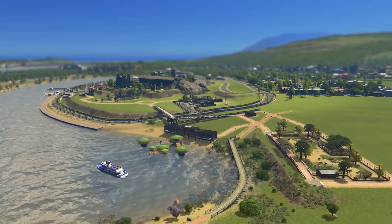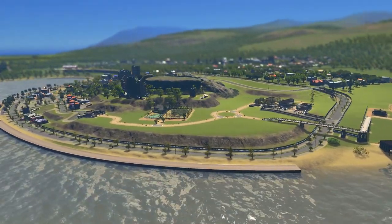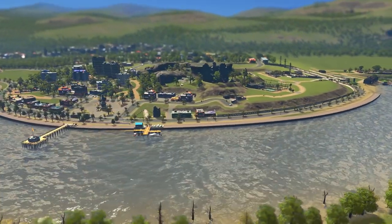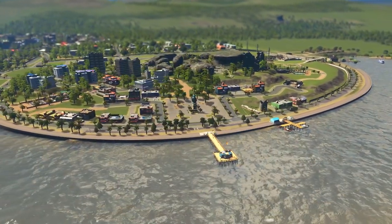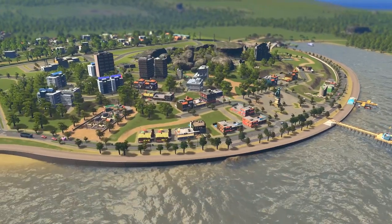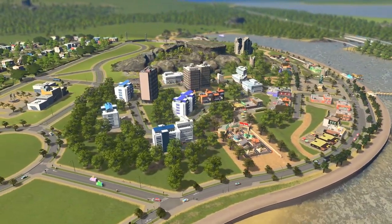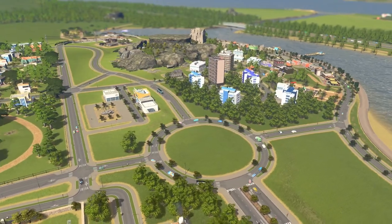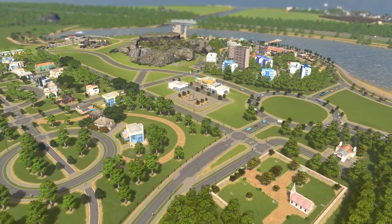Then we moved on to Lake Bugusia, which is starting to take shape. Last episode we redesigned our zoo, which didn't turn out the best the first time. We now have a nice little promenade along the lake front with a plaza as the focal point, boat rental, a restaurant on the pier, and some nightlife buildings developing. There's a bus line serving the area, a business park in the middle providing jobs and economy, and a high street shopping centre beginning to form.